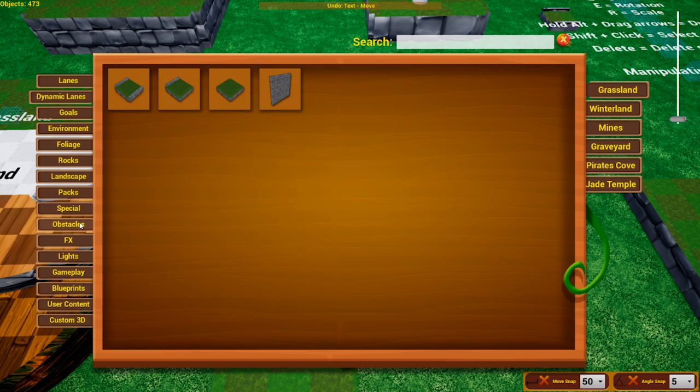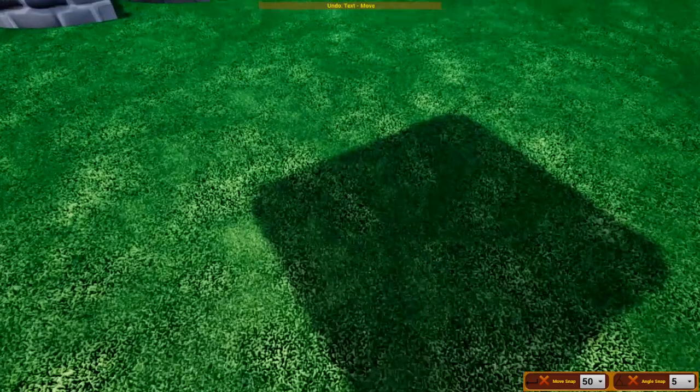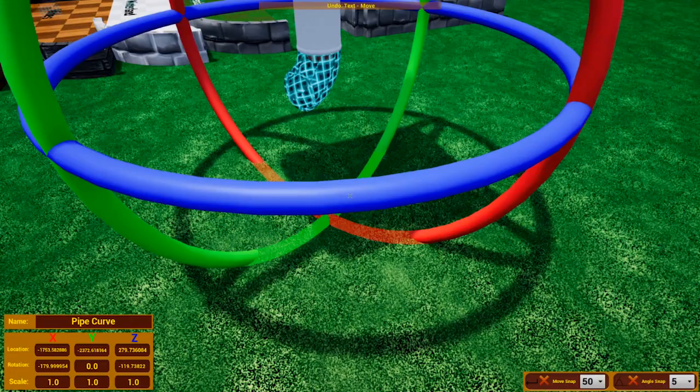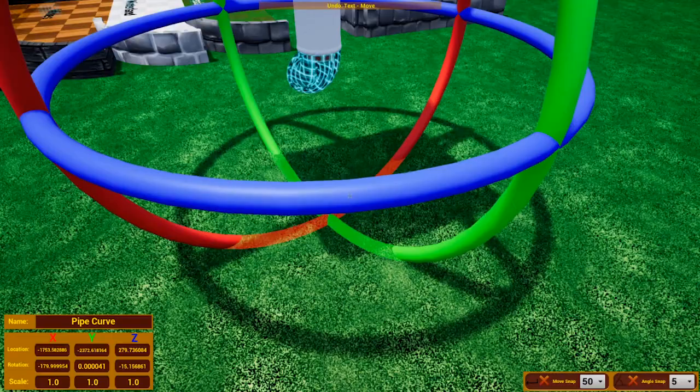Pipes are another useful element. Go to Obstacles and you'll find all the pipe options. Pipes are unique in that they snap to red snapping points instead of white ones, allowing you to make intricate pipe networks. Click on a pipe to change its direction, and it will rotate on that red part.